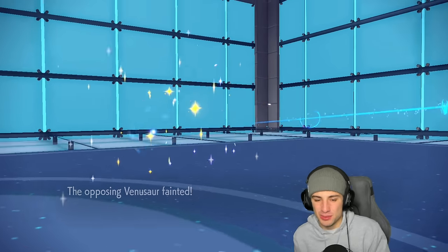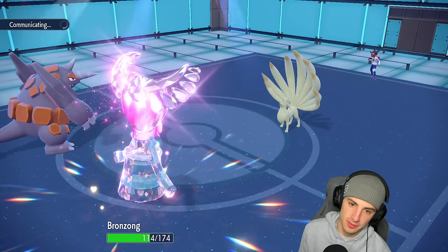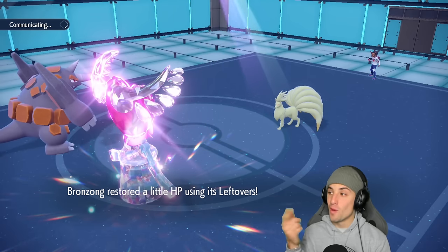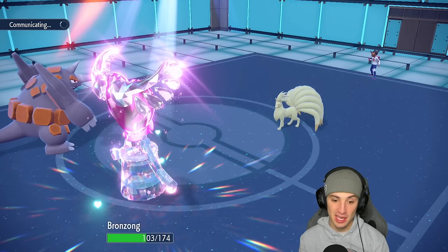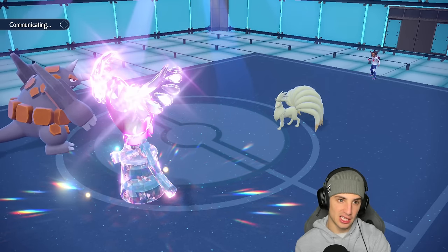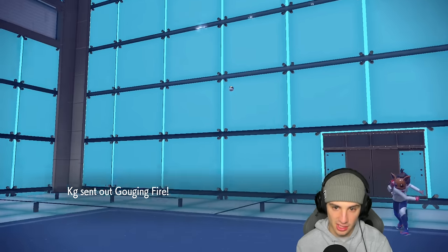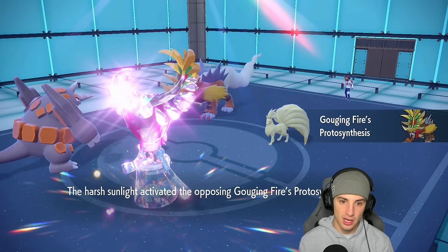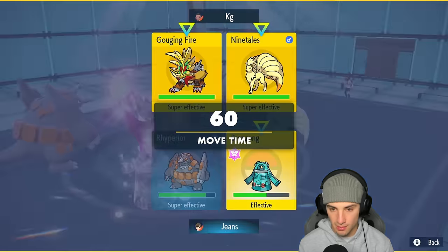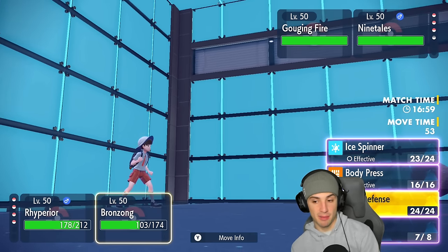I don't think Earthquake was picking up the KO on that thing, so Ice Punch was the right call. Fire Spin gets cooking. From here it's free Earthquake — send it, Weakness Policy popped, run it up, send as many Earthquakes as we can. We could start Iron Defending if we want, but Fire Spin is chipping us up. Ninetales might be on a sash, Gouging Fire can come out here — Earthquake should be fine. Let's pop Earthquake and send it.